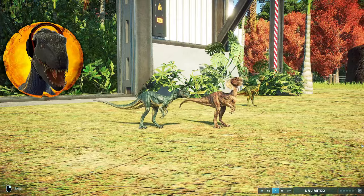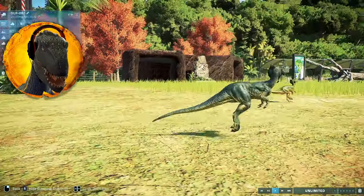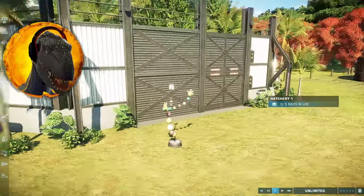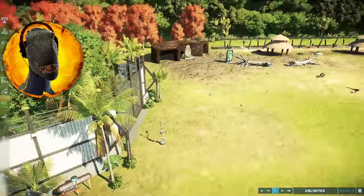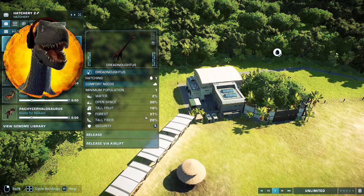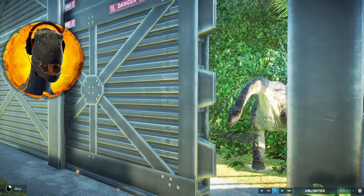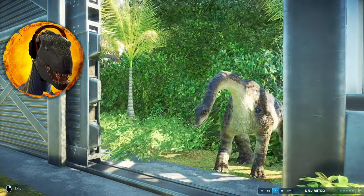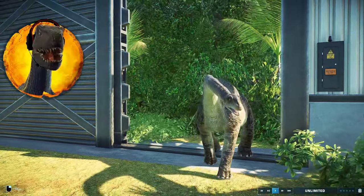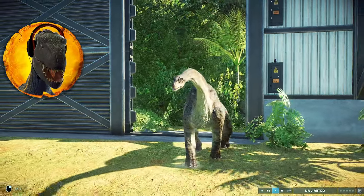There are a lot of Dilophosauruses! They hop around. One Dreadnoughtus is going in - just one, that's the maximum batch for it. Sort of sad. Where are the parents now? They're still on Isla Nublar, the other island, enjoying a little vacation away from the kids.